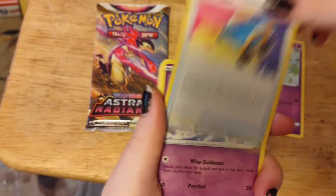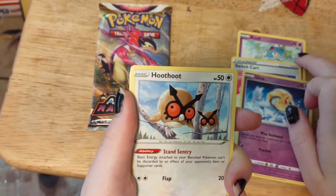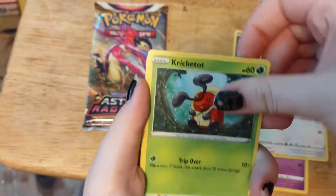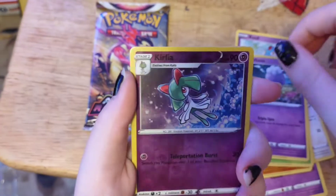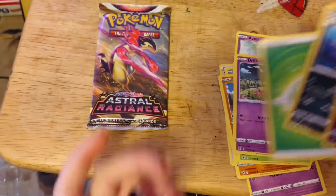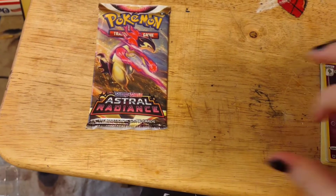Azelf, a Switcheroo, Uxie — I know I don't have a full Lake Trio yet, I have Azelf but not all of them. Hoot-Hoot, Cricketot, Psyduck, a Combee, Driftloon, a hollow Qwilfish with Hisuian Overqwil as our rare, which I don't have — so that's very cool.